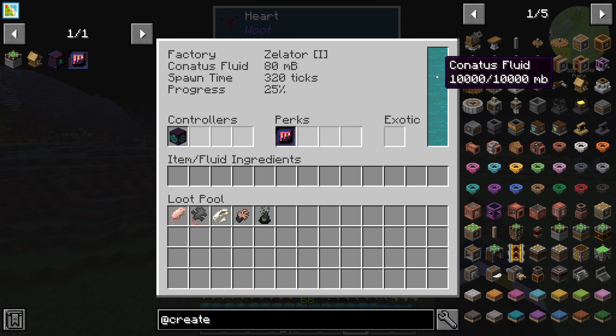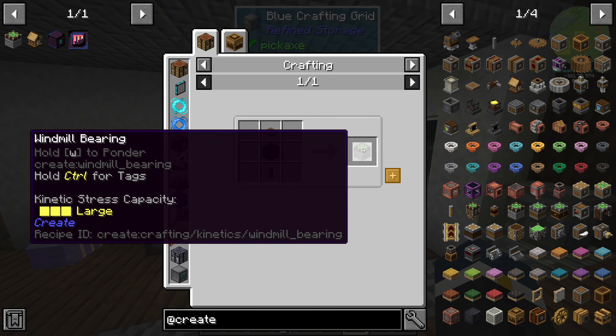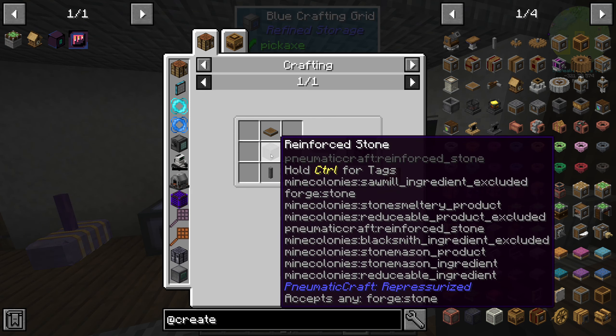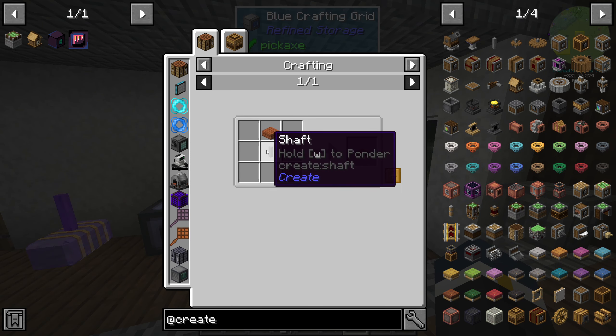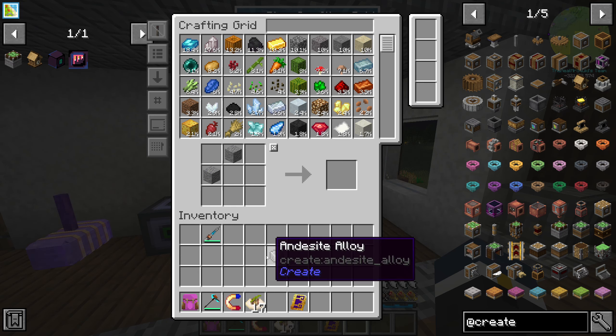Let's get into some Create — let's get creative, as they say. When it comes to Create, one of the first things you need to do is create rotational energy. There are a couple of ways to do that, but one of the easiest ways in the beginning is probably a windmill. So let's make a windmill bearing. We're going to need lots of these shafts, so let's make as much andesite stuff as we can — that's a nice stack of shafts right there.